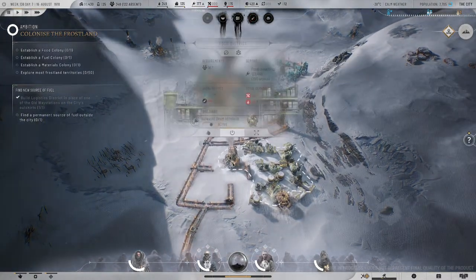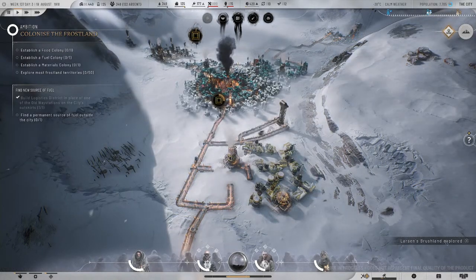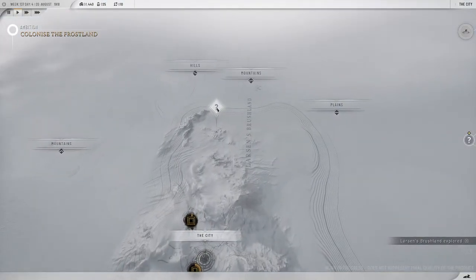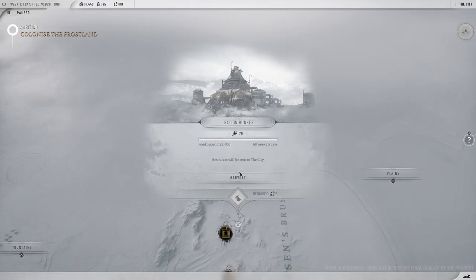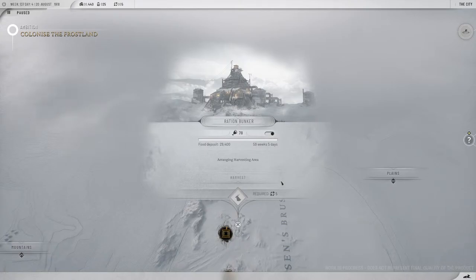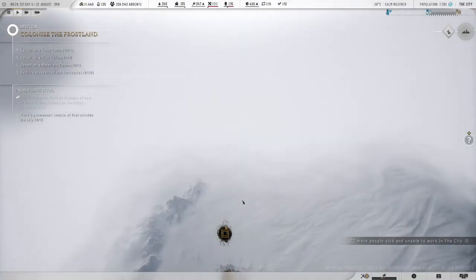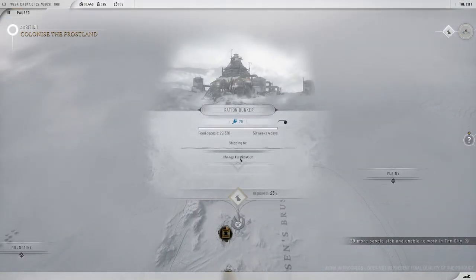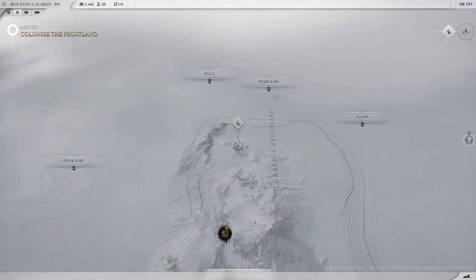Are we producing more food now? We went from about 60 to 140, I think. They finished exploring! 'A ration bunker — the door to a bunker glinted in the snow, revealing a massive hoard of rations.' Okay, so it's an outpost — tons of food. Harvest. Did that — how do I do an outpost? It doesn't seem like I can. I'm just harvesting it, shipping to the city. I don't know if I set up an outpost or not.